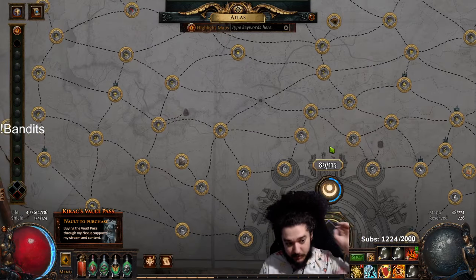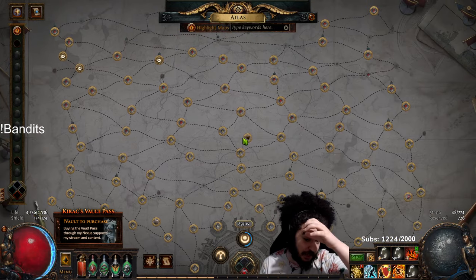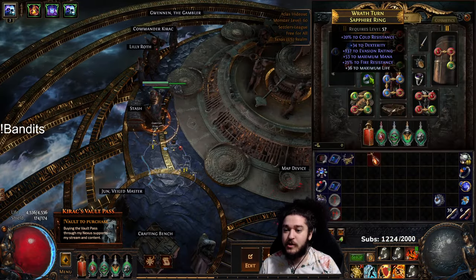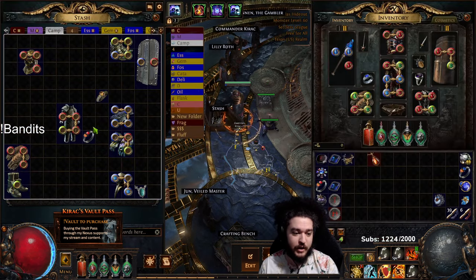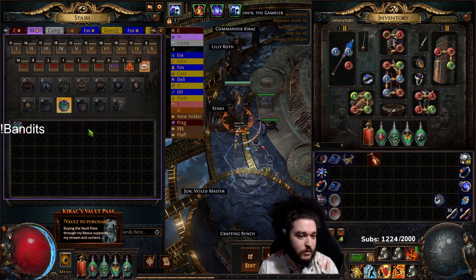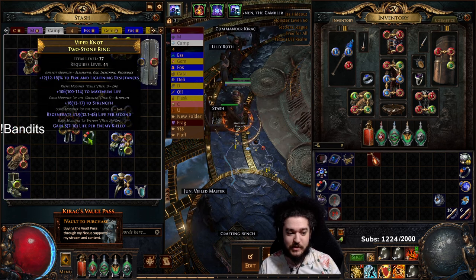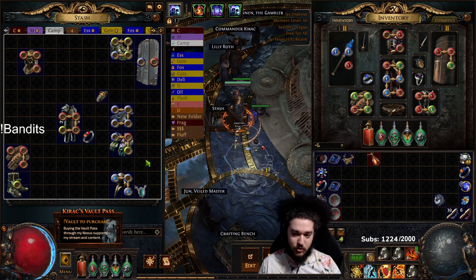We are almost done with our Atlas. Everything is climbing pretty well. Been pretty impressed actually with RF's damage this go around, primarily because the new life rolls on gear can become insane. The rings can now have like a hundred life on them as a T1 - that's almost double the life they had before. So this is a really cool update for sure.